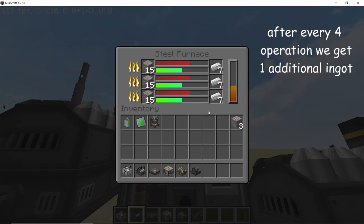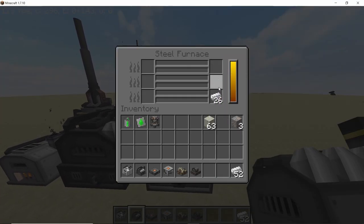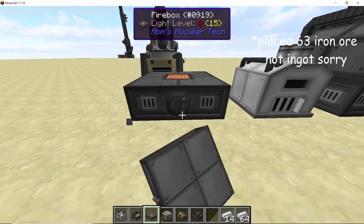After every four operations you receive one additional ingot as a bonus. When the entire process is done, we placed 63 iron ingots but received more than 64 plus 14 additional ones. That's the steel furnace bonus output system.